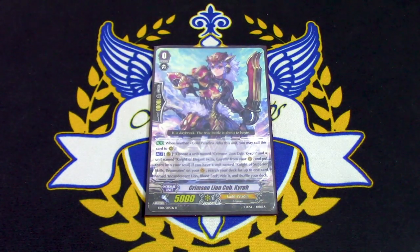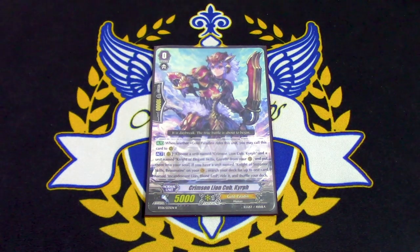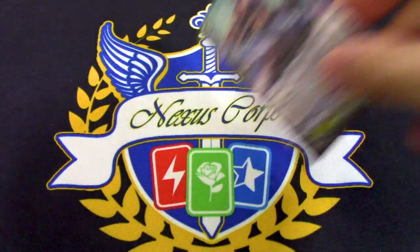You're running Crimson Lion Cub Kyrrith because it's a great starter, and this is what makes the game fun. What Kyrrith does is if you have Bowman as your Vanguard and you have Gareth on the rear, you move Kyrrith and Gareth to the soul and you search your deck for Blondezel, and because you're riding by what it says in the skill text, you still acquire the Gift. So you're Superior Riding into your Grade 3 and you just beat your opponent to death.